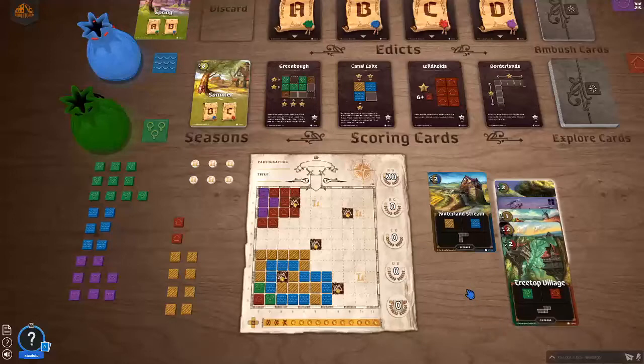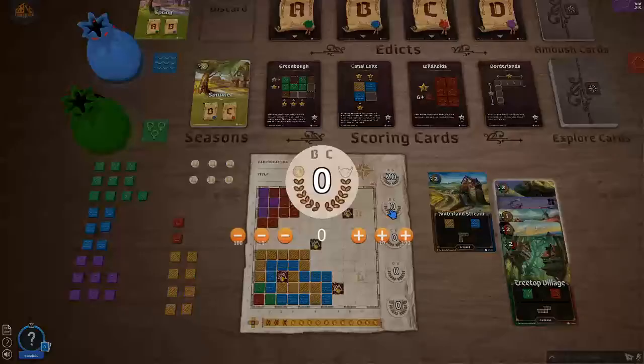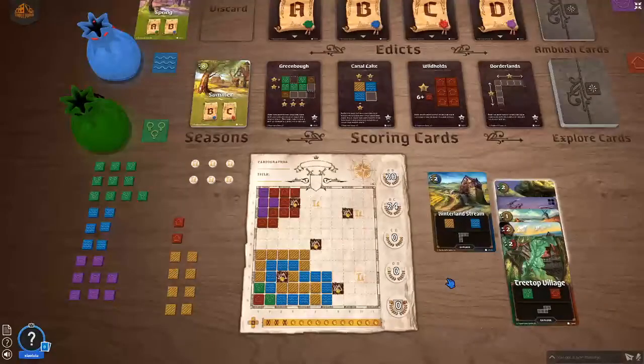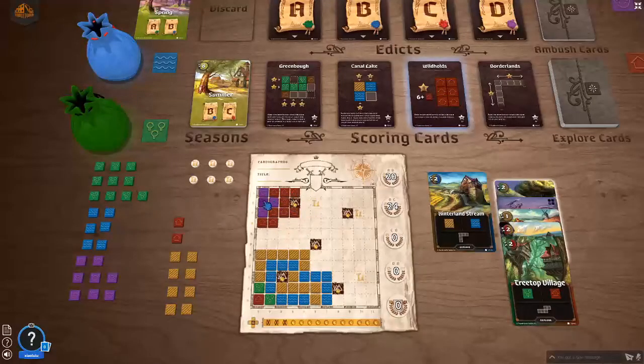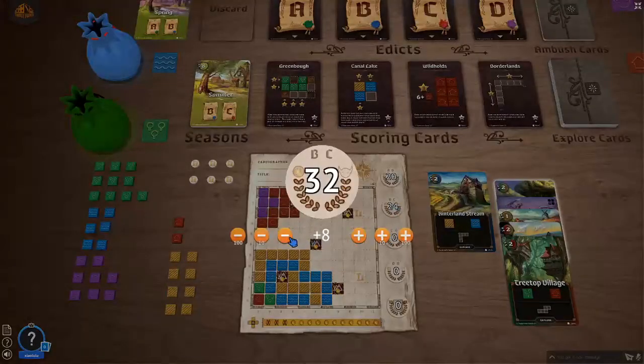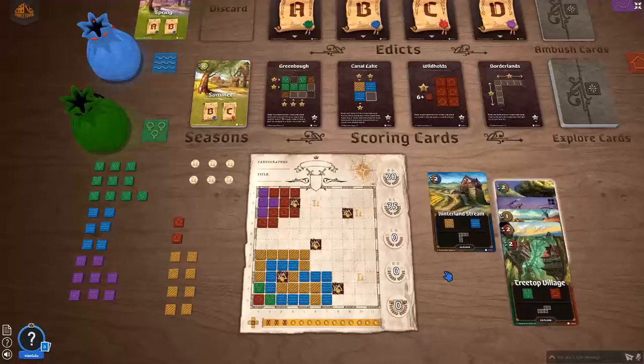So let's take a look at scoring. We have farmland and water next to each other: one, two, three, four, five, six, seven, eight, nine, ten, eleven, twelve, thirteen, fourteen, fifteen — this one not — sixteen, seventeen, eighteen, nineteen, twenty, twenty-one, twenty-two, twenty-three, twenty-four. Twenty-four points, which is also the maximum for scoring card B. Then eight points for each cluster of six or more village spaces — I only have one such cluster, but I'm happy I got that one. So eight points here and three points for my three coins — 35 points for summer. I'm really surprised!